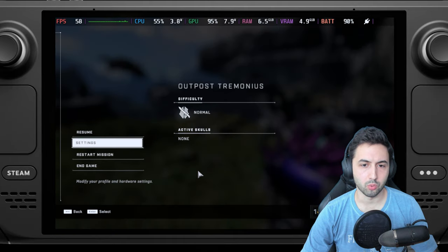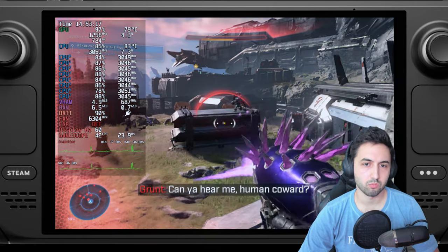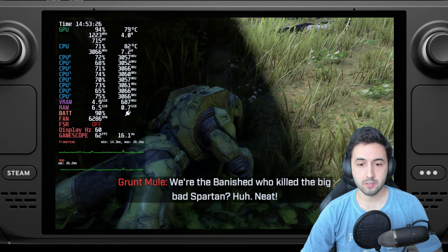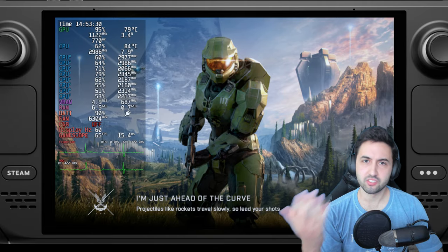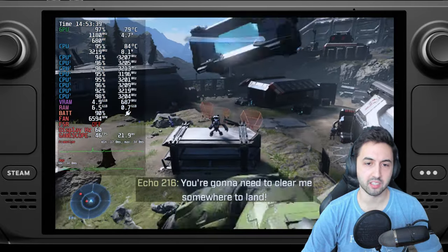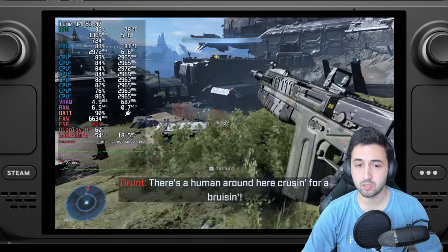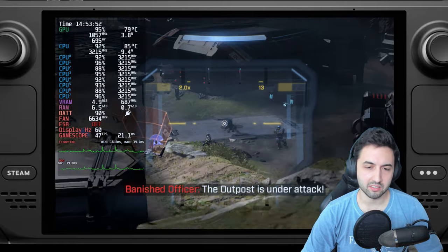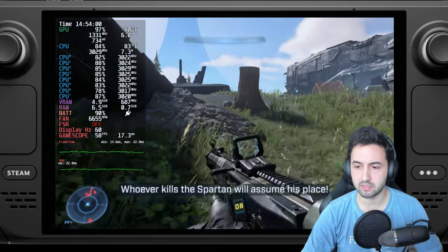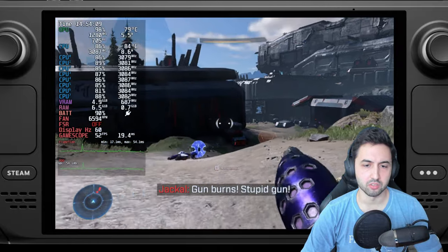The issue with Halo Infinite is simple: it just cannot maintain 60 fps. The dynamic resolution works and the game looks softer, but it stutters when there's a lot of GPU demand — usually when looking into the distance or when multiple enemies attack. It drops into the 40s at times. My advice is to either lock to 40 or lock to 30 to maintain a slightly higher resolution while prioritizing stability, especially in the campaign which is way more demanding than multiplayer.